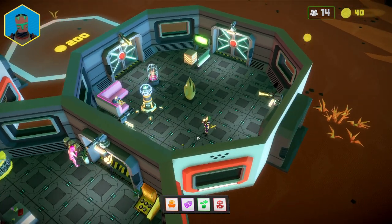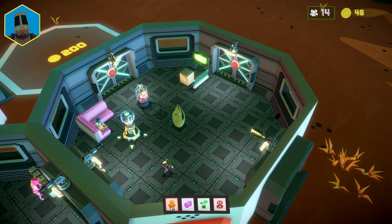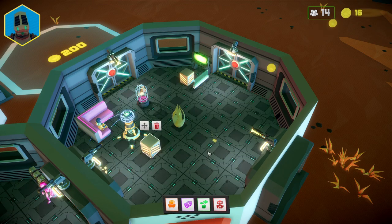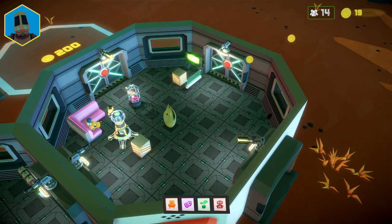The gameplay loop involves purchasing a new pod, furnishing it, automating all the functions within it, then moving on to the next pod. With careful planning, the player can let the game idle and only return to spend the profits.